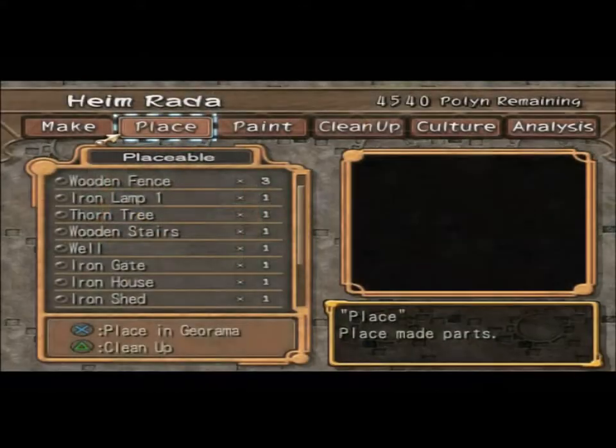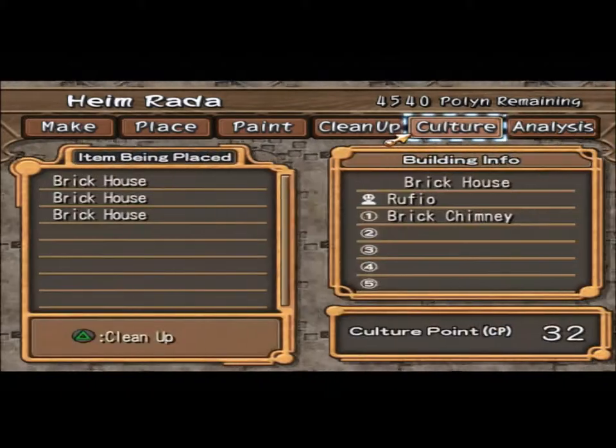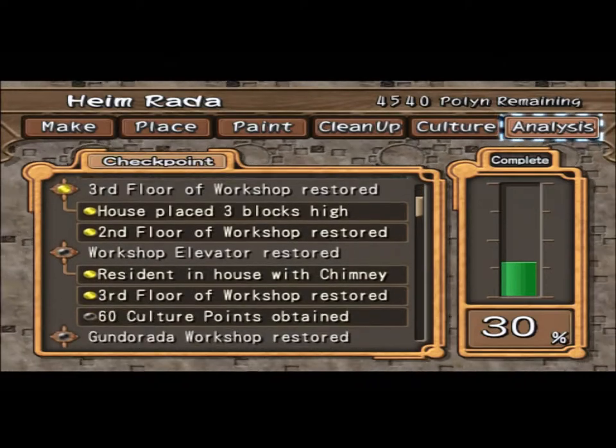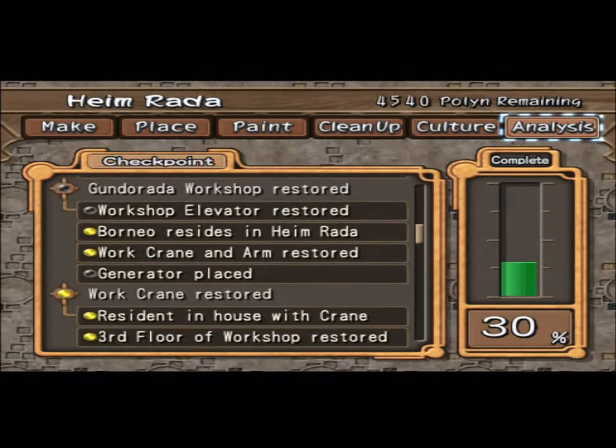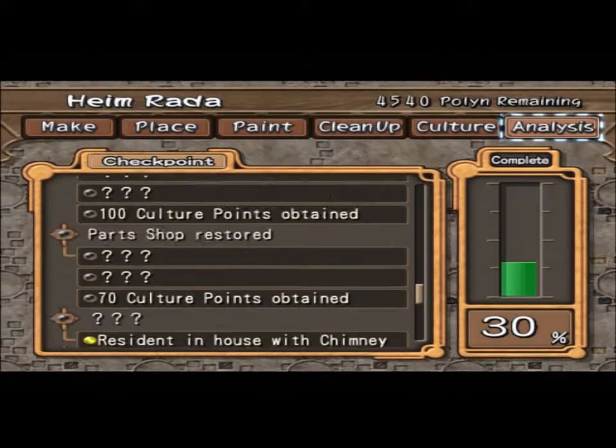Change in the future. We're at 30%. Second floor, third floor — I need 60 culture points, and I'm only at half of that. Elevator restored — which is if I get 60 culture points, that's done.